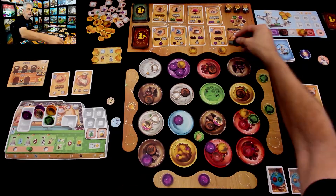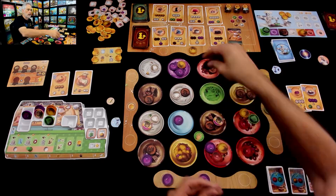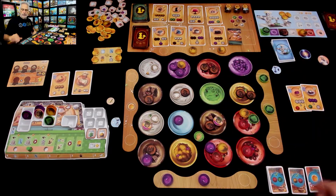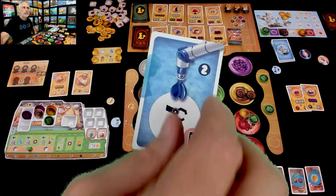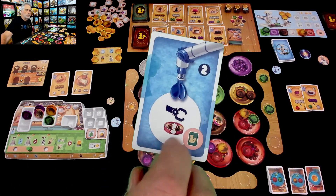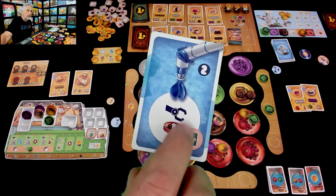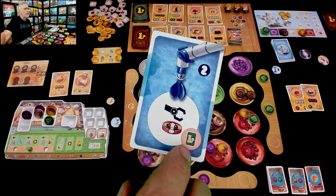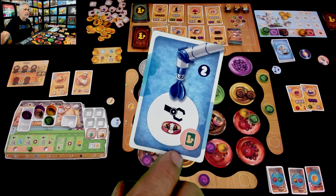Chef-a-tron moved, grabbed some stuff, and as always made a mess — some chocolate has spilled. Then Chef-a-tron tries to do some other stuff. If you're playing on normal difficulty, Chef-a-tron will always do whatever the white action is. If you're playing on hard difficulty, they'll do the white action and the pink — or maybe that mauve action? I'm playing on hard just so you can see more stuff, so Chef-a-tron's going to do both of these things.